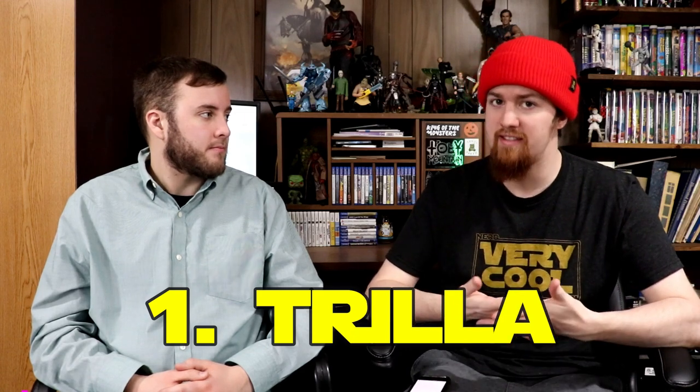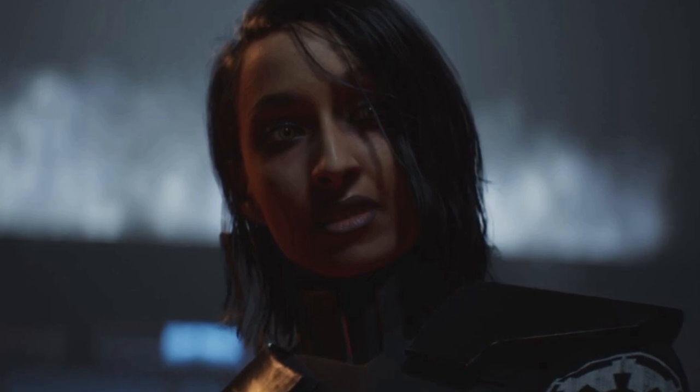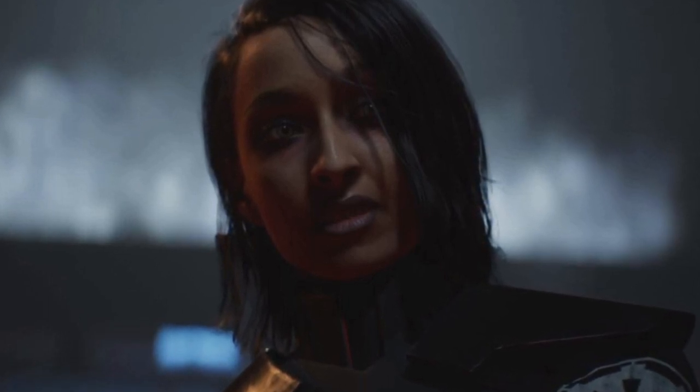If you're watching and haven't finished the game or reached the major reveal, click off now — last warning. Our number one character for this wish list is Trilla, who you find out later in the game is the Second Sister. Trilla is Cere's former Padawan, who — after Cere was tortured — was found and then tortured herself and turned into an inquisitor. She's a really compelling character. I wanted more of Cere and Trilla's relationship in the game — the master was being tortured and gave up her Padawan, and then her Padawan becomes this super powerful inquisitor.